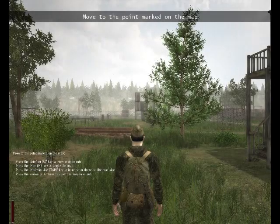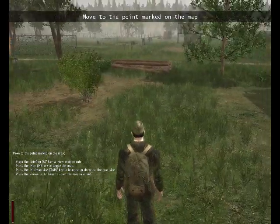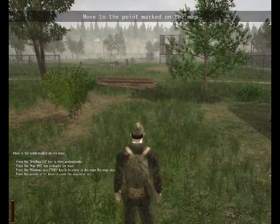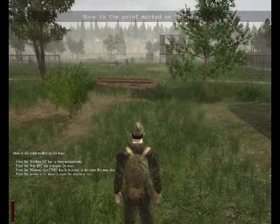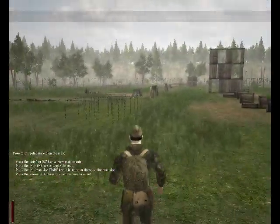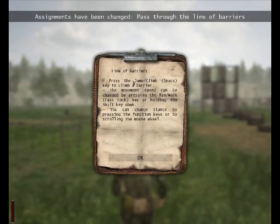I've always been doing training since the good old Breed days. I didn't do the training in Mafia though. So this is the obstacle course - I forgot your name, I'm sorry. His name isn't mentioned often. The outside environments in this game are very nice; they feel cold though. Line of barriers - press the jump or climb space key to climb a barrier.